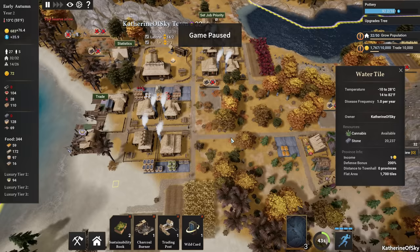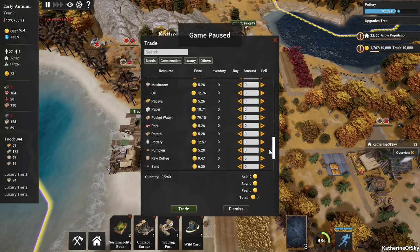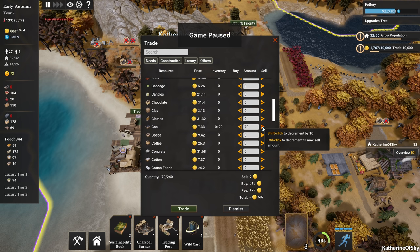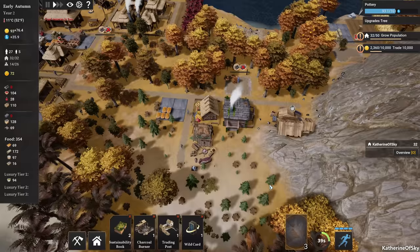Thanks to everyone who mentioned some tips they found while playing the game. One of those was buying wood — it never really occurred to me because wood is such a basic resource. But a few people were saying wood is kind of up and down, so they prefer to buy it. Wood is $6.27 and coal was around seven. Coal is actually much better for our purposes, so let's buy $5.93 — that's 60 coal. Let's trade for this and hopefully we won't have too many people dying of cold.